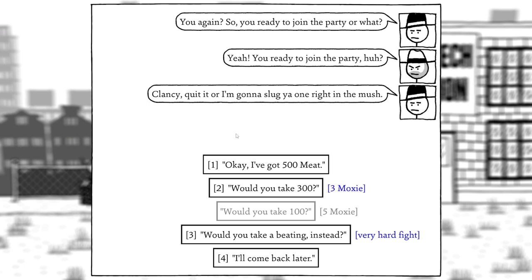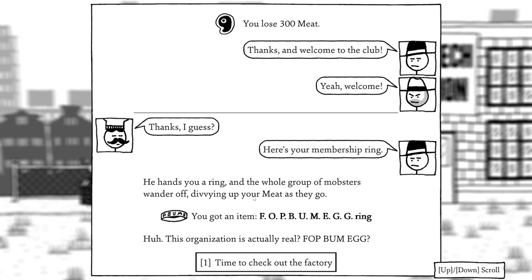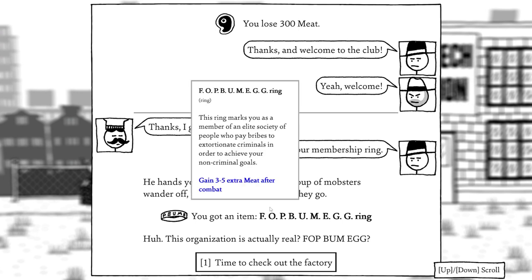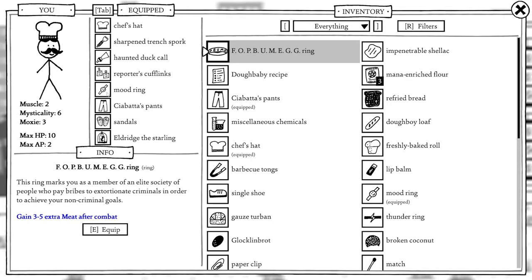The mobsters greet us again. With three Moxie we can actually get them to take 300 — I've only just got the extra Moxie so we couldn't have done that before. We offer 300 and they accept: 'That sounds pretty fair.' They hand us a membership ring and wander off divvying up our meat. We got an item: the Fop Bum Egg Ring, which gives extra meat after combat. Our current ring is just the mood ring — a joke item — so let's equip the Fop Bum Egg Ring.